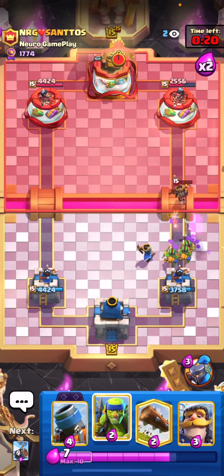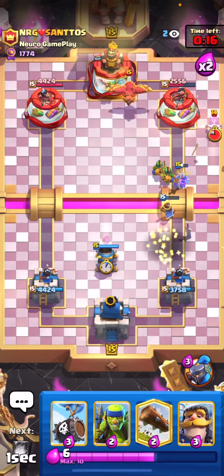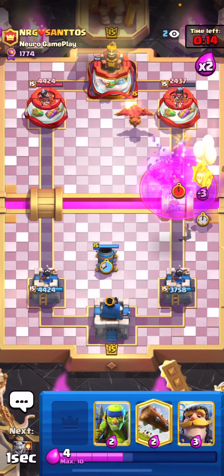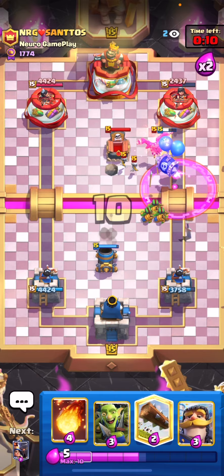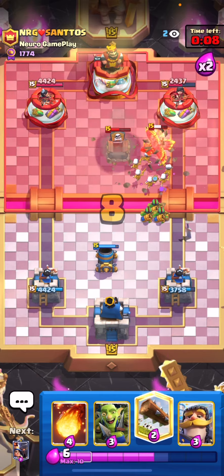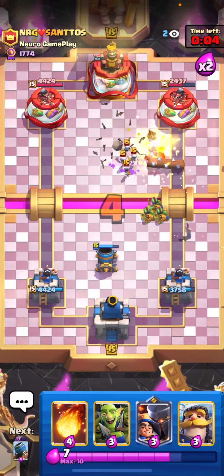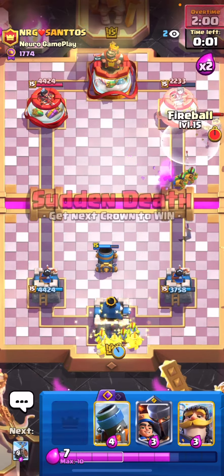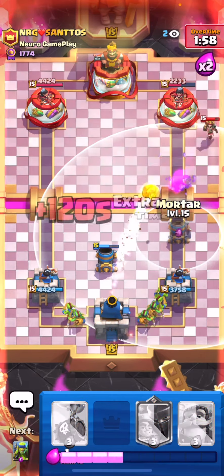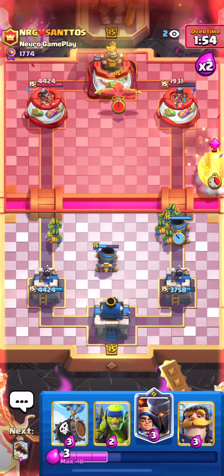That's when the deck becomes really dangerous — it's the Fisherman that makes or breaks Royal Giant matchups when you're playing mortar bait. We're just going to defend this very easily. The reason I went for a defensive mortar here is just because I didn't have little prince in cycle. If I went for an offensive mortar, he would have punished me with that Royal Giant. I'm going to fireball — anytime I can get a fireball on the tower and take out his little prince, it's definitely worth it.